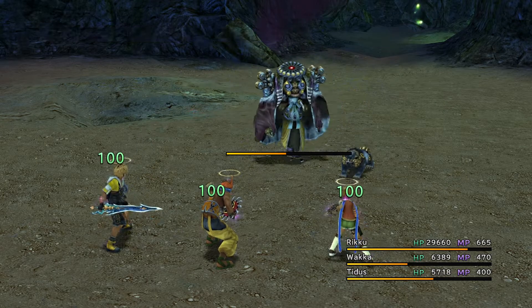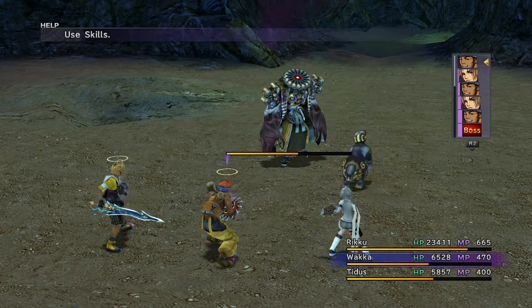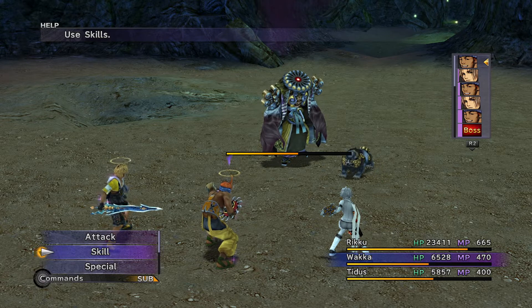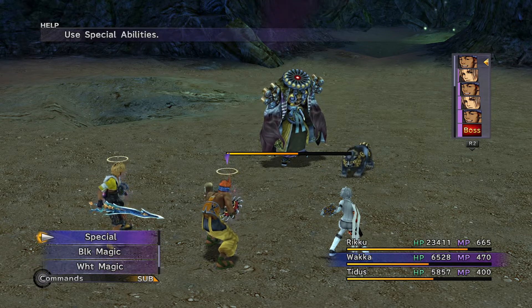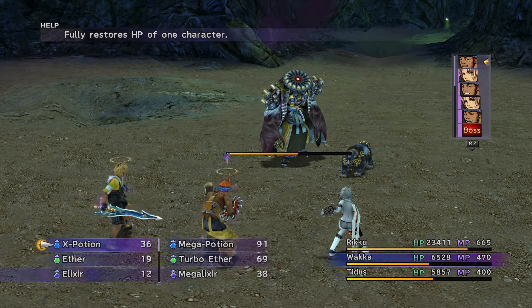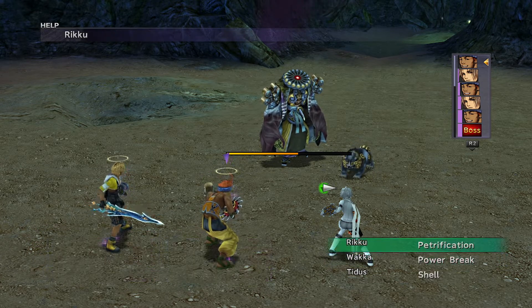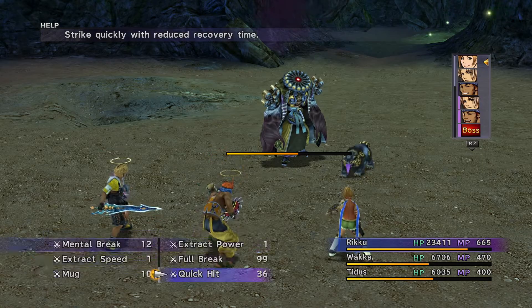Daigoro on Rikku — goodbye! Oh, she didn't break because she was able to survive. I see. There's no need to — wait, I need to Entrust to Rikku to prepare for the next battle. She gets a turn.